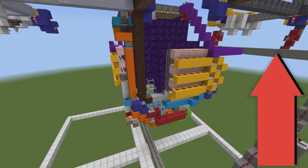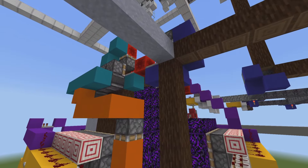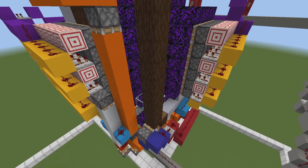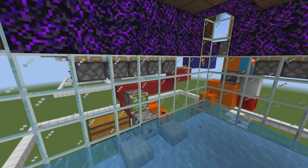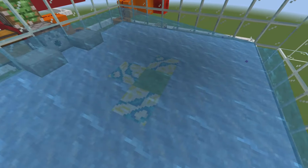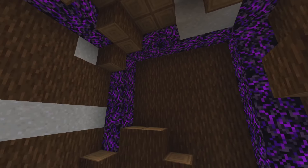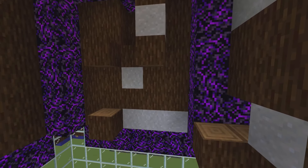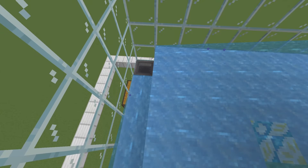This machine takes all of your blocks, puts them in a one-wide block stream, and pushes them into the blaster, which blasts it with TNT. Inside here, the TNT gets dispensed out of the dispenser, flows forward in the water, this slime block stops it, it gets bounced up, and then it goes in and blasts all your wood, dirt, clay, and mud or whatever materials you have in here. They all fall down and get collected into the storage system.